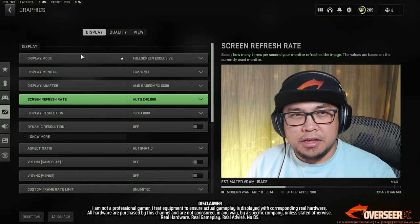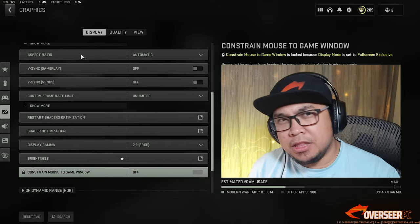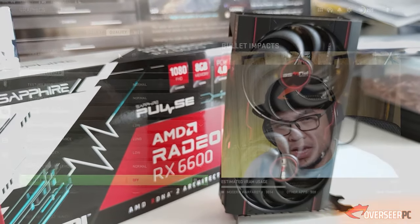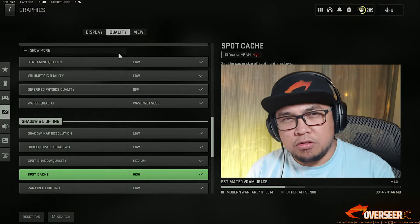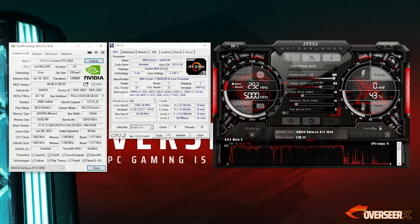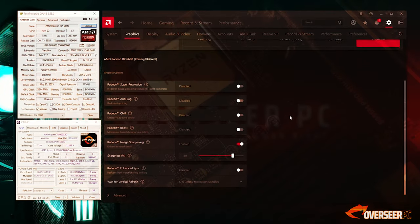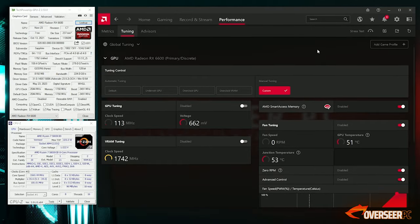Today we're going to look at the best $200 graphics card for competitive gaming — the RTX 3050 and the RX 6600 non-XT. We know the RX 6600 non-XT is faster on triple-A games at epic or ultra settings, but here we're focused on competitive games with competitive settings: Warzone, Apex Legends, Fortnite, Valorant, and PUBG.